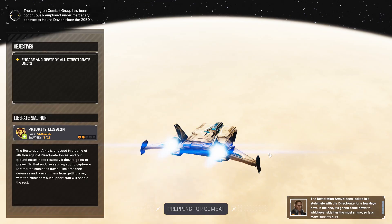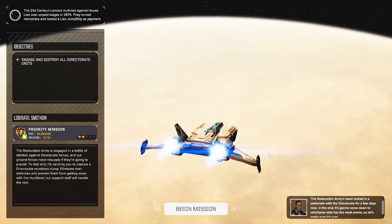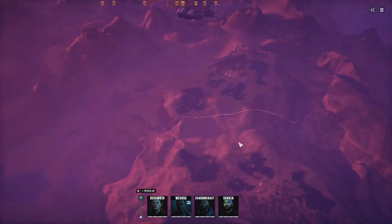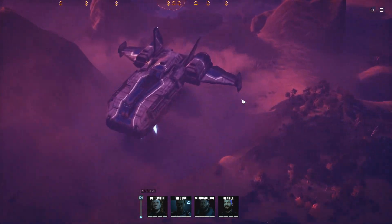On the top left: vehicles do take extra damage from melee attacks, so that's important to note. And it's fun to stomp on vehicles when possible. Engage and destroy all Directorate units. Priority mission: the Restoration Army is engaged in a battle of attrition against the Directorate forces and ground forces need resupply. We're being sent to capture a Directorate munitions dump — eliminate their defenses and prevent them from getting away with the munitions.